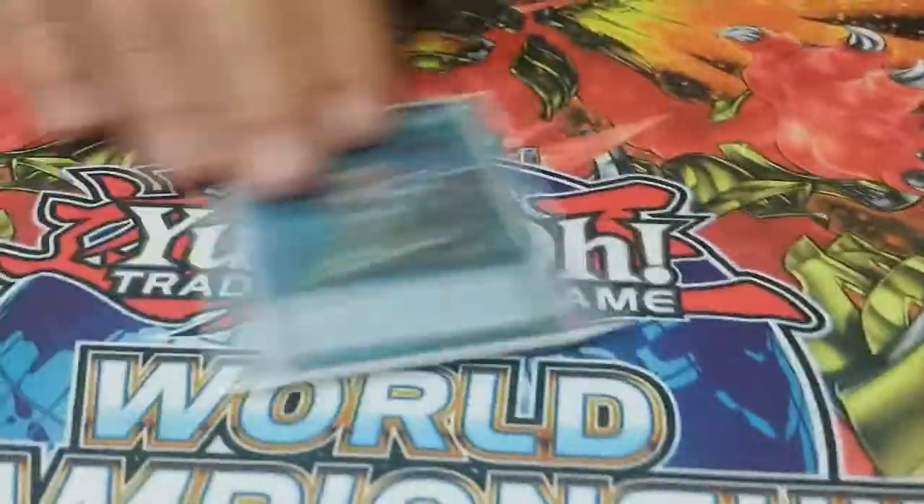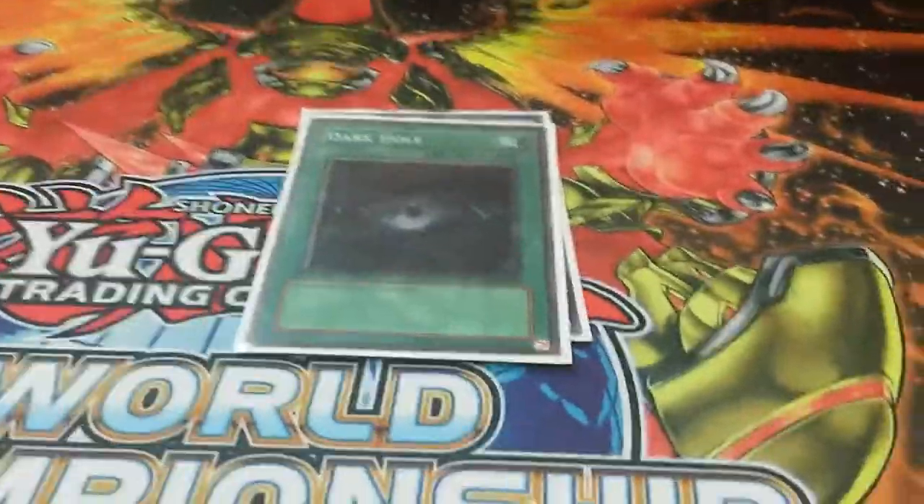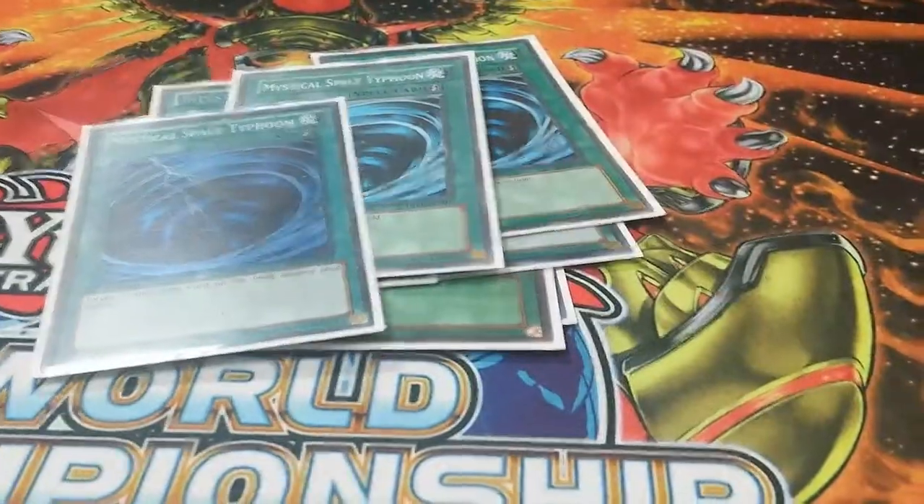Now for the spells: ROTA of course, Dark Hole, two Infestations, and three MSTs. That's the spell lineup — you don't need a lot of spells.